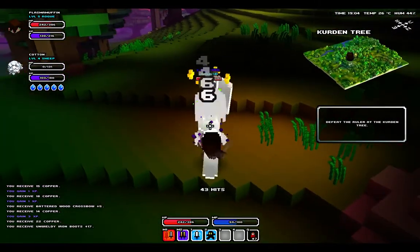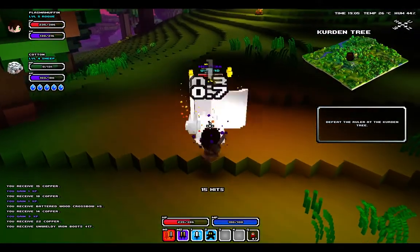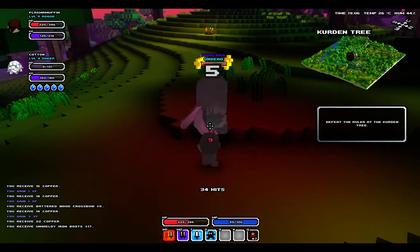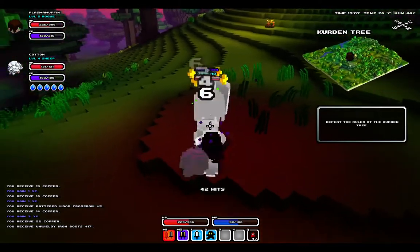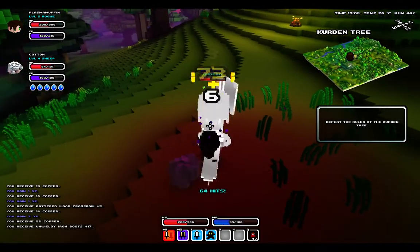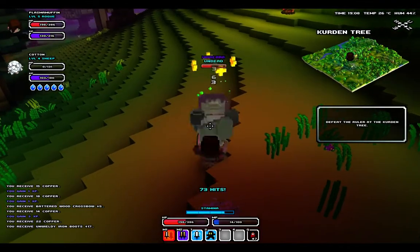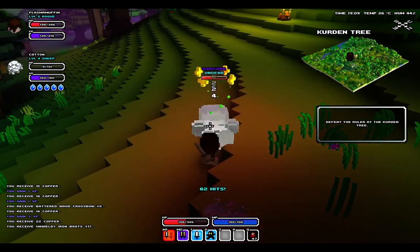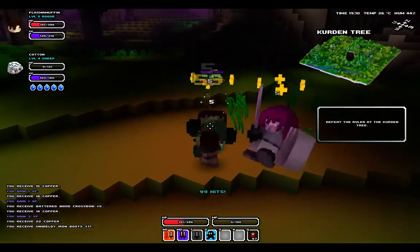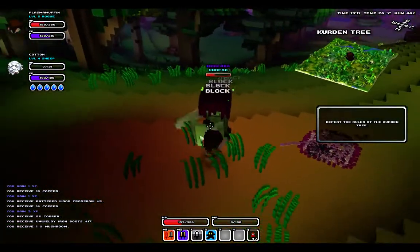That attack takes so long to charge up that I can almost always stun him before he manages to pull it off. Stronger enemies, however, are harder to stun. The more mana you have when you use your special attack, the more likely you are to stun an enemy with it. But the chance also decreases the stronger the enemy is. So you might be able to stun a weak enemy with a half-charged special attack, but you'll need a fully charged special attack for a stronger enemy or a boss. Yeah, those clones of himself he keeps summoning are pretty squishy.